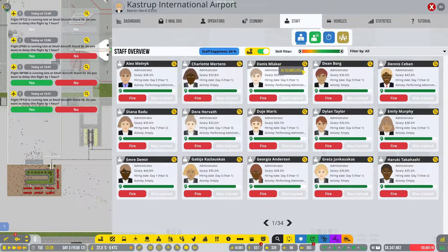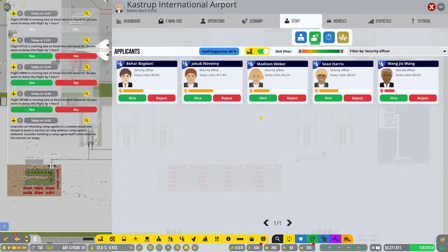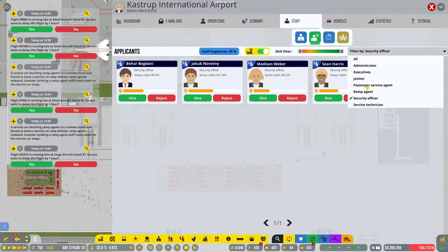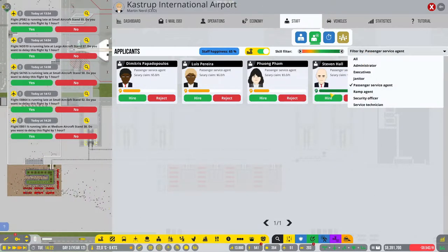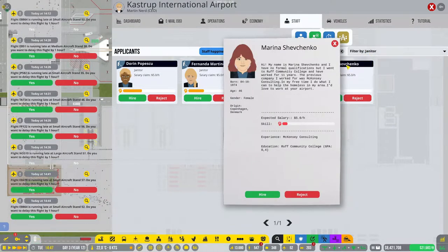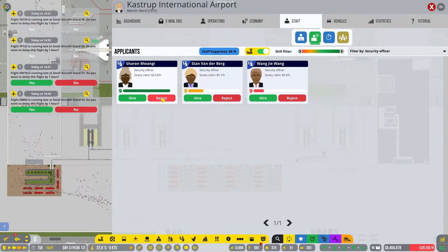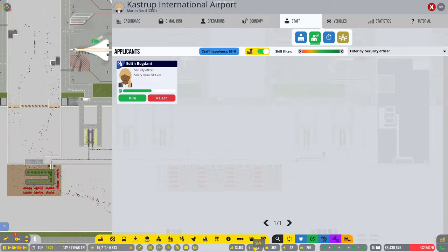We're also missing staff — we're missing security, so hiring more of those. Missing passenger service agents, hiring more of those too. Missing some janitors. And that's how you reject applicants — reject, reject. Okay, that's what we're missing: a crap ton of people.